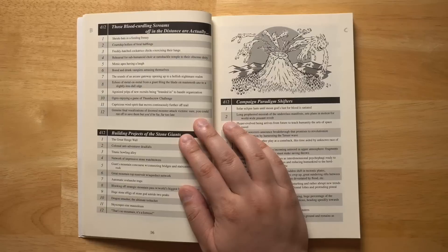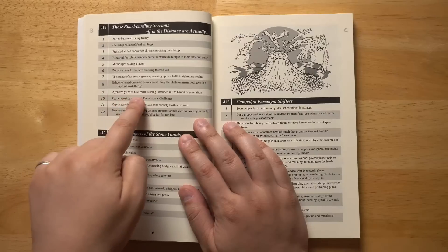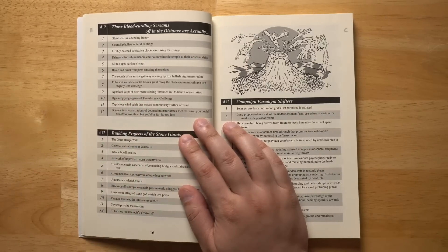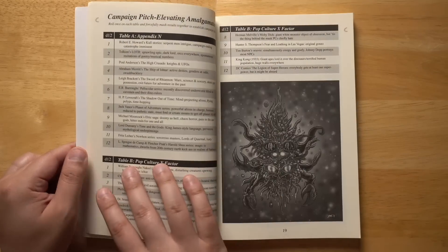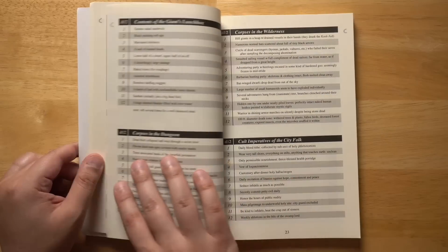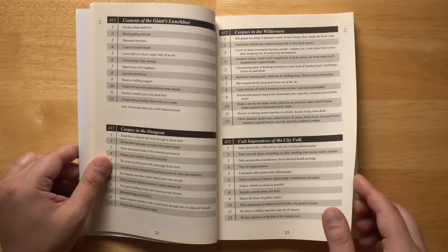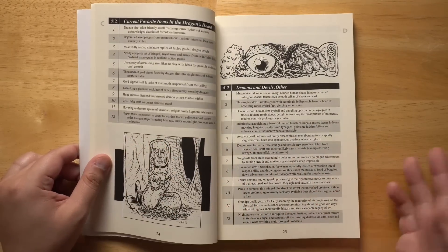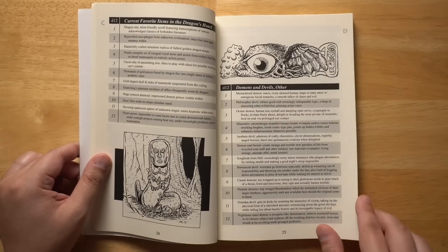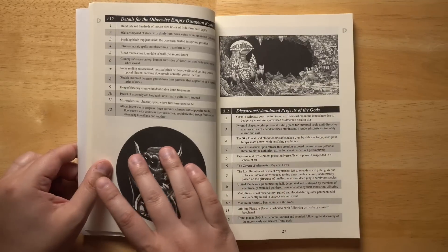Honestly, the goofy stuff tends to be my favorite. For example, those blood-curdling screams off in the distance are actually agonized yelps of new recruits being branded into a bandit organization. Or ogres enjoying a game of thumbscrew challenge. The way I would use this book is basically as a way to punch up an already existing campaign. You have your basic adventure, pretty much good to go, and then you can dip into this — flip to almost any random table and just grab something and throw it in. Let's say you're running a standard vanilla dungeon crawl and it's just too boring. Let's flip to a random one here.